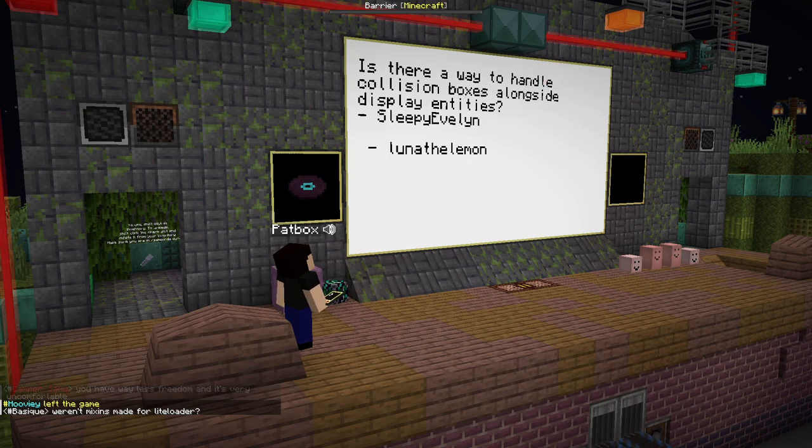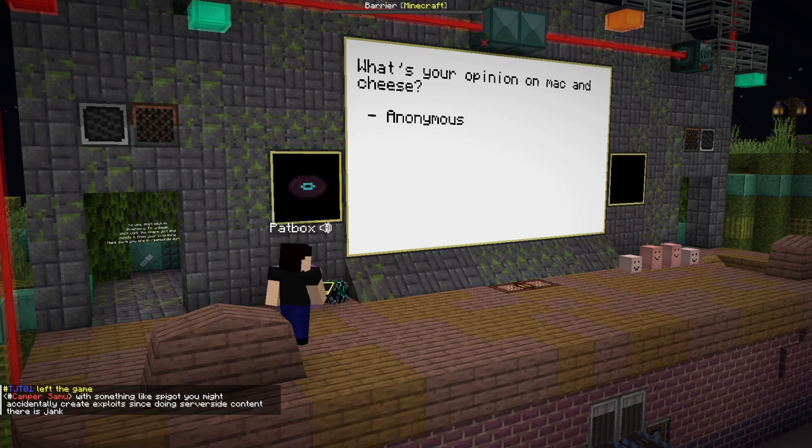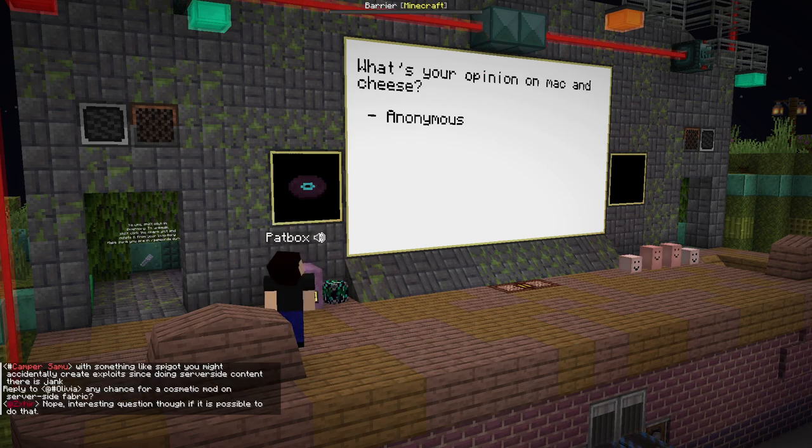Is there a way to handle collision boxes alongside display entities? It's not really official and not great, but you can make an invisible shulker with some textures removed and make it technically a box collision. That works — I didn't test it myself but I might use it for Polyfactory because I want to try making rotating contraptions. Technically, voxel shapes are a thing too.